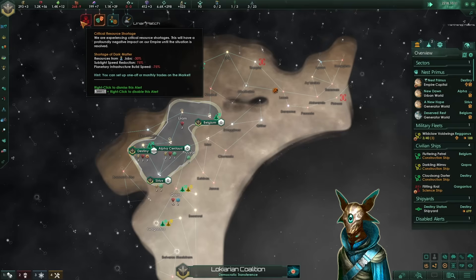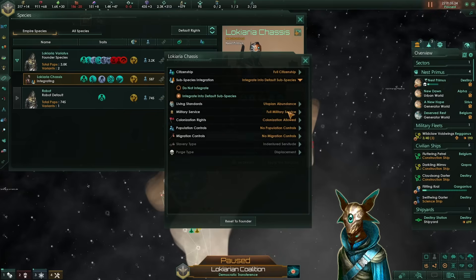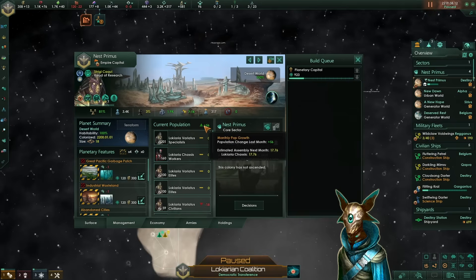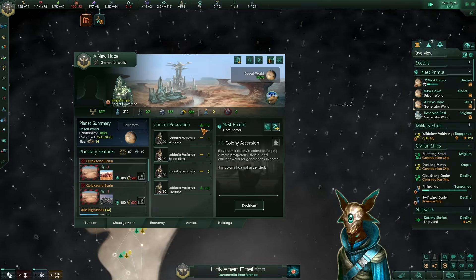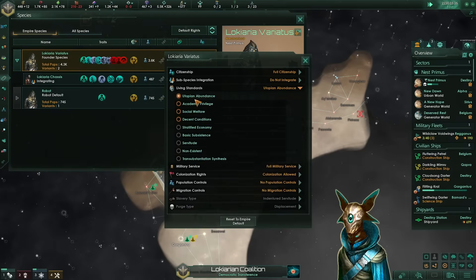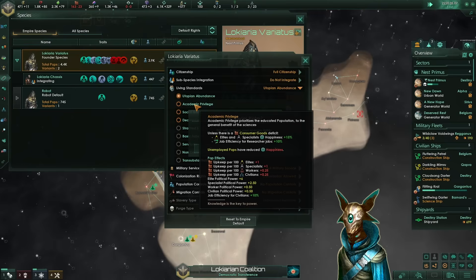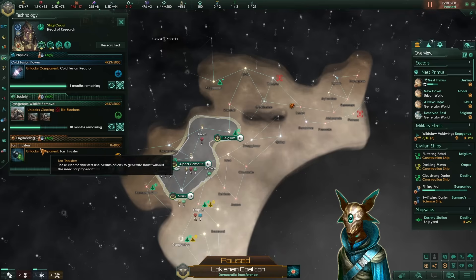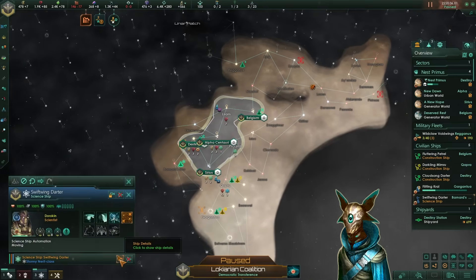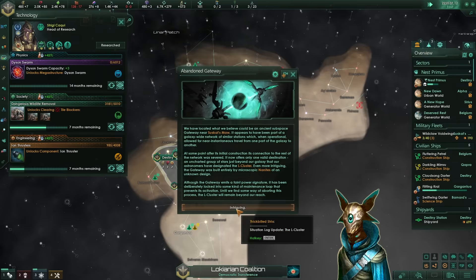The only problem is our build speed and sublight speed are very minimal because of the dark matter shortage. So what we can do is set up the Lucara chassis — the main pop build speed — to be integrated into our default subspecies. By doing this we already have a massive population change of plus 56 last month on our capital world, and on the other worlds things are still getting traction. Now that we have ascended, we can also set up our citizen species type — instead of utopian abundance, which costs a lot of consumer goods, we go for academic privilege, improving our job efficiency for researchers. We want to research ion thrusters as well, because this will increase our sublight speed for science ships which are currently suffering. And here we have the Dyson Swarm, just as I was saying before.